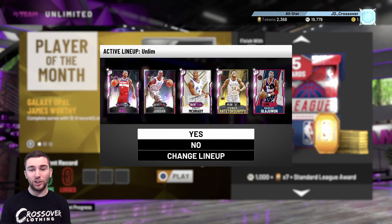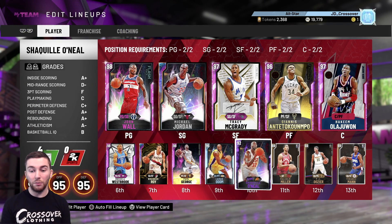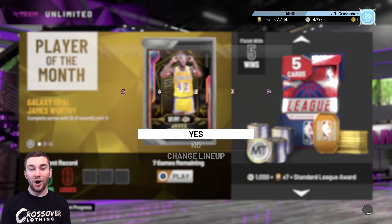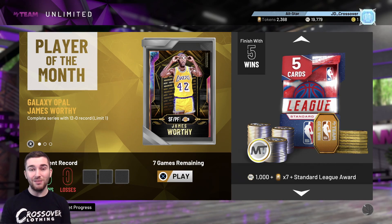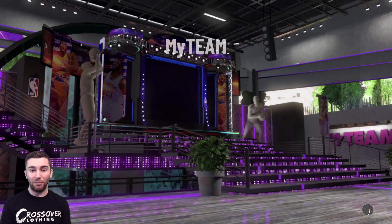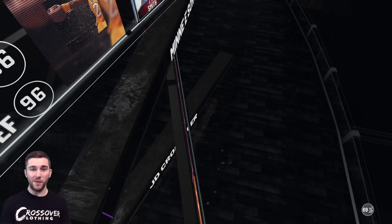Let's jump into the game. The squad: MJ, John Wall, T-Mac, Giannis. Off the bench we've got Westbrook, Brandon Roy, Paul George, Lamar Odom, and Big Shaq. Let's see who we get matched up against. Hopefully it's not a super try-hard. The game yesterday with Ilgorskus went down to the last couple of minutes of the fourth quarter — that was a tough one. Hopefully it's a little bit easier today. Opponent has been found — I don't want to see five Galaxy Opals waiting for me.